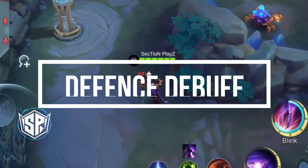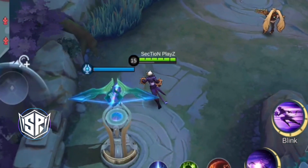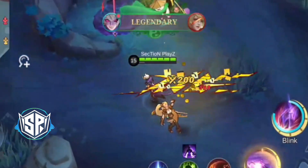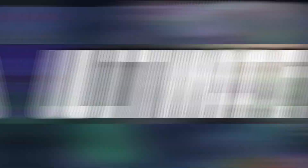This is called a Physical Armor Reduction Debuff. If you have your passive bar full, you will be able to reduce 75% of the defense item. This will also apply a 90% slow for 1 second. If you have your passive bar full, you will be able to maintain focus.